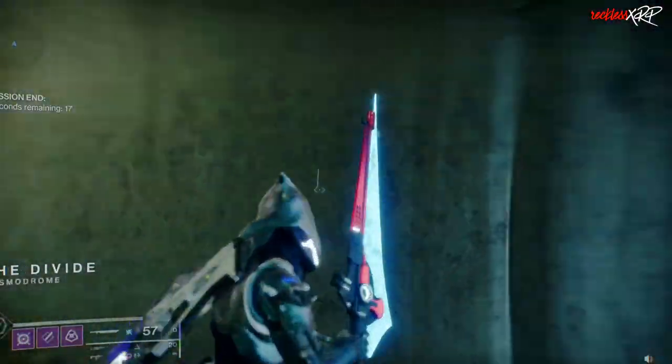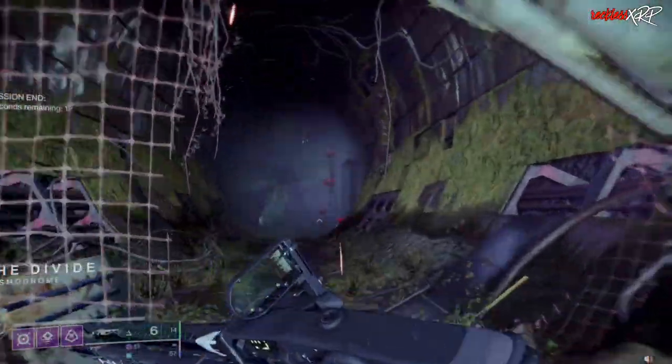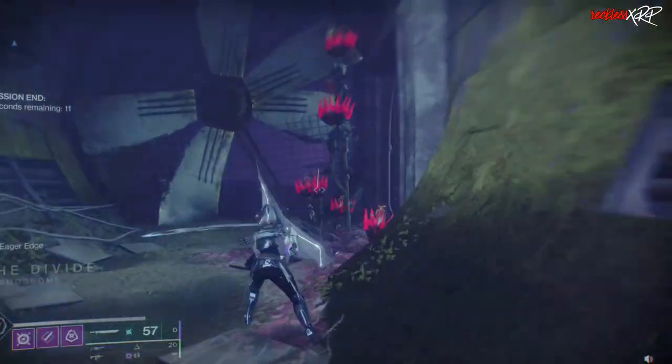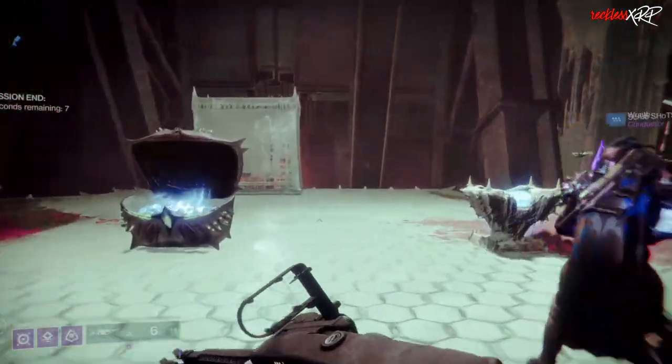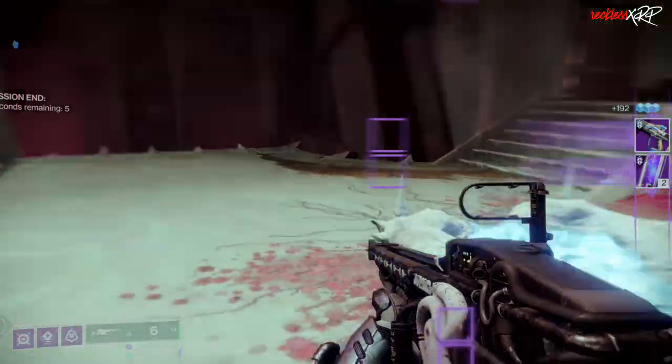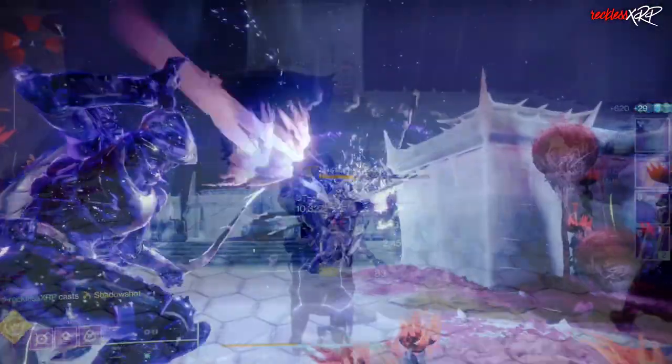When you get down to the instance where the Divide shows up, turn around and run back towards the chests. When you get back to the room with the gong, you will be teleported back to the chests and you will have about four to nine seconds to loop both chests again.